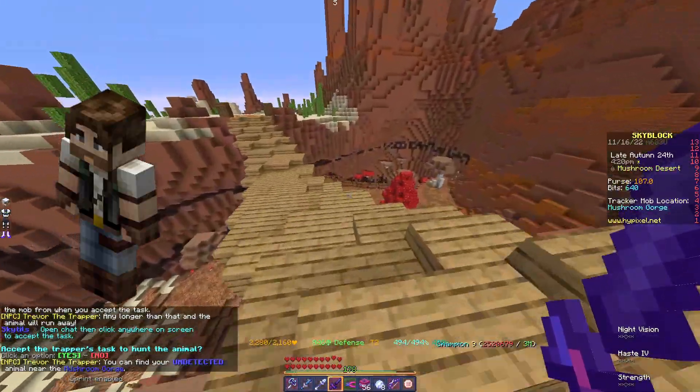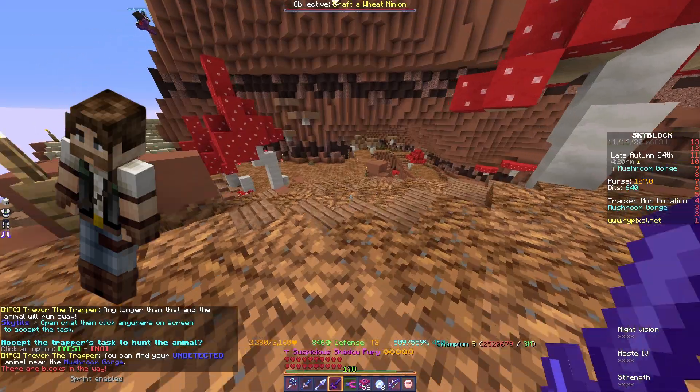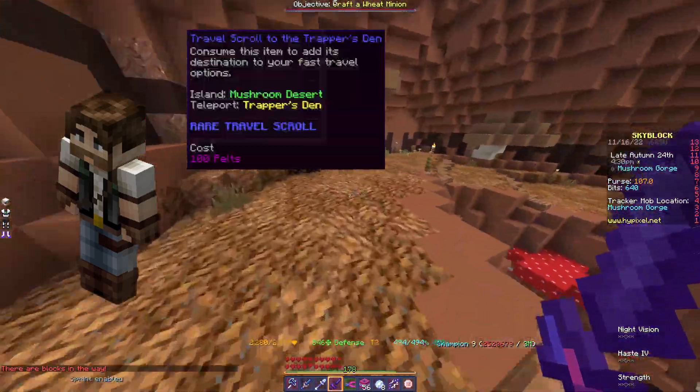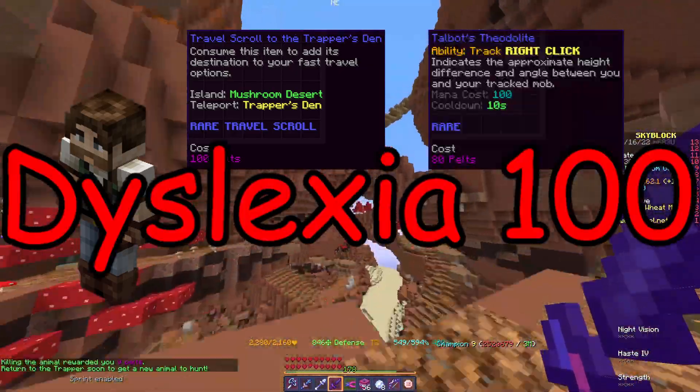There are four items that Finnegan's homie Talbot, who's also located in the Trapper's Den, is selling. The first item is a travel skill through the den, which is pretty self-explanatory.